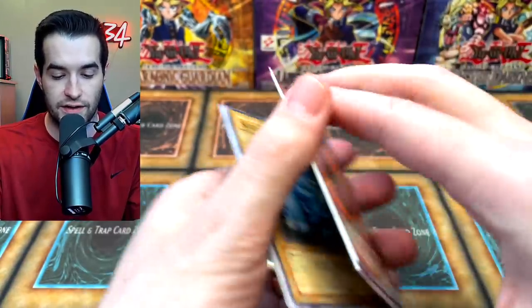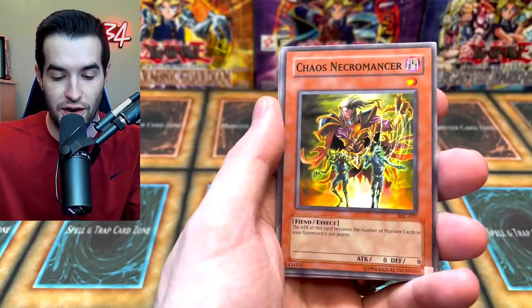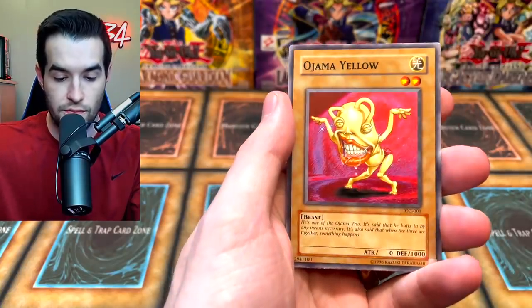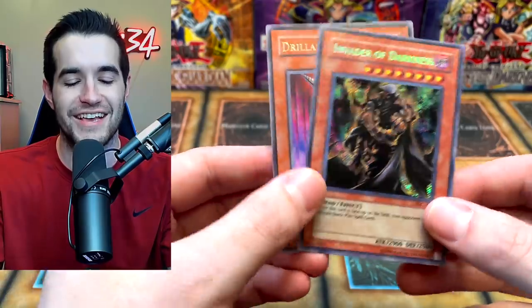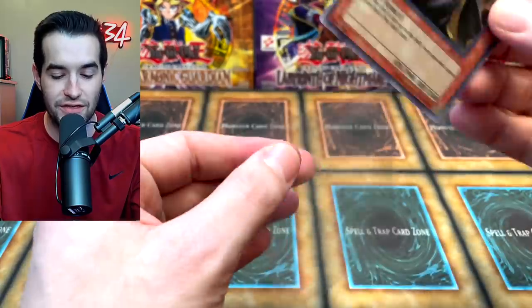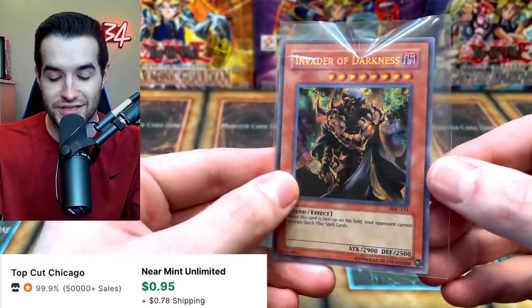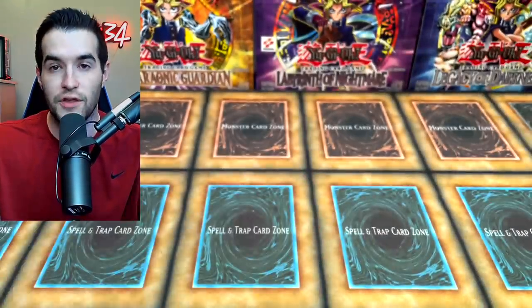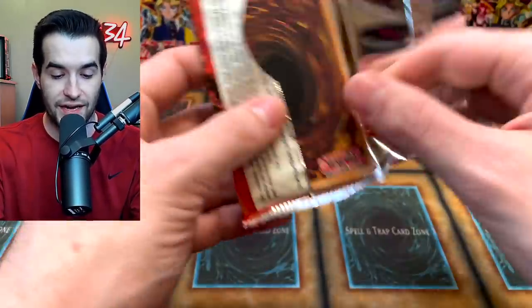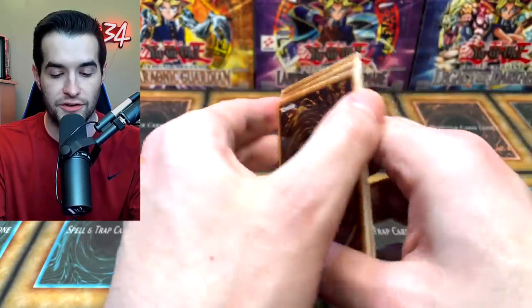We only have one Legend of Blue Eyes pack so we're saving that for the end. Let's do this for a bit of suspense. We've got Lord Poison, Tear King Salmon, Self-Destruct Button, Chaos Necromancer, Soul Tiger, Amphibious Bugroth MK3 — and a secret rare: Invader of Darkness! We're getting Invader of Darkness rather than a Chaos Emperor Dragon, but it's still really cool. So now we have a secret rare and an ultra rare — not bad for how many packs we've opened. The pack trick is paying off!